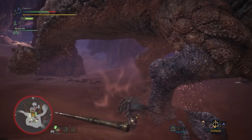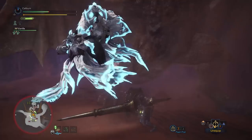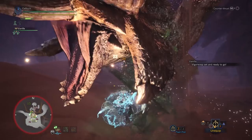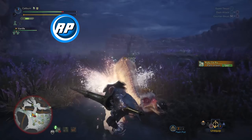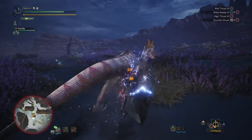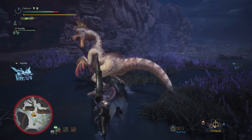After beating the Zora Magdaros set piece and killing a deceptively strong Pukei-Pukei, you'll gain access to high rank quests. Congratulations, the baby gloves are coming off. Our immediate goal in high rank is a weapon upgrade to compensate for the increased health of monsters, with a long-term goal of bringing our sharpness to the next level. You have a couple of options with Lance once you hit high rank. Toby Kadachi is preferred as it represents a larger power spike in this early stage, but it will have less sharpness than the Kulu Lance.